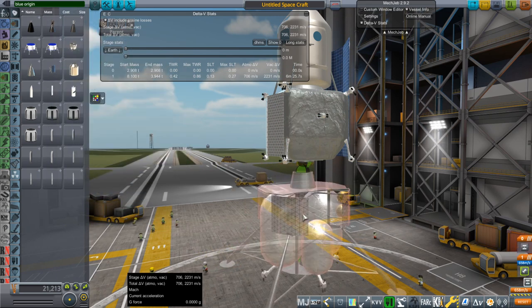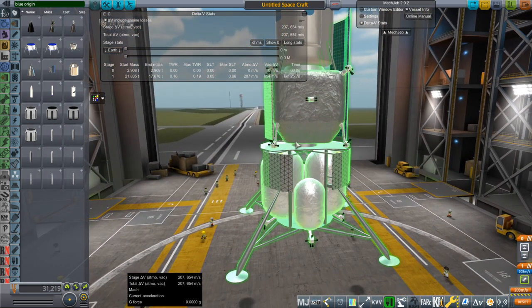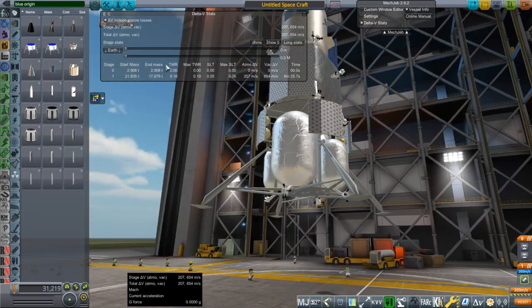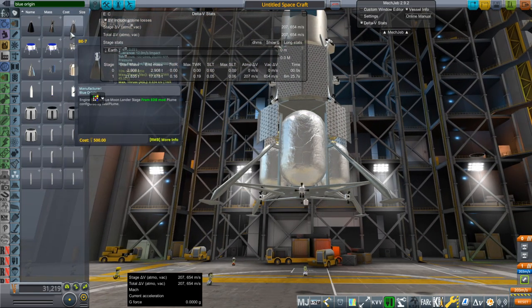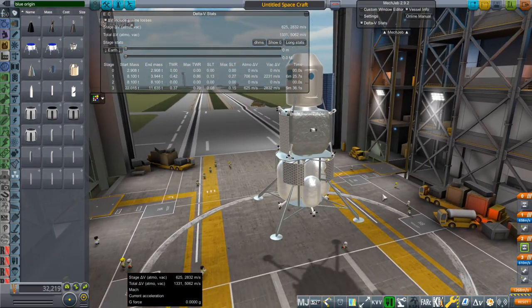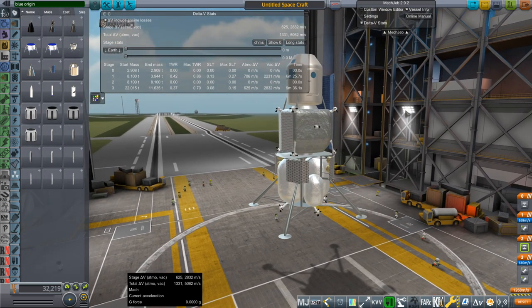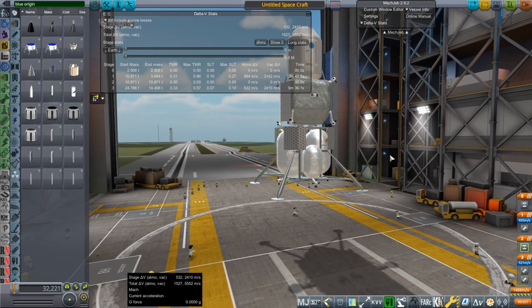This is the descent stage — it has the decoupler built in and attaches like this. There's no collider on the conical part, so it hopefully won't explode. With the ascent stage under-fueled to 60%, let's see how much delta-V the descent stage has. This is where the BE-7 comes in — the descent stage has two of them on the bottom with special nodes. That gives about 2800 m/s, which is certainly enough for descent. Even fully fueled, 2400 m/s is plenty for descent.